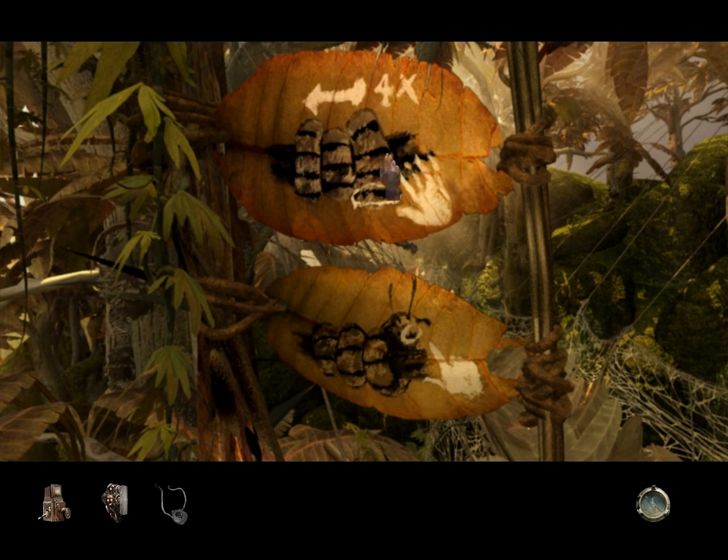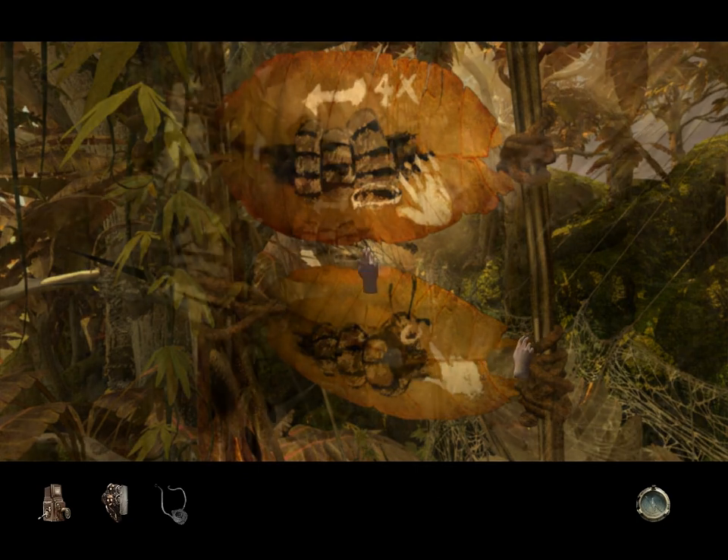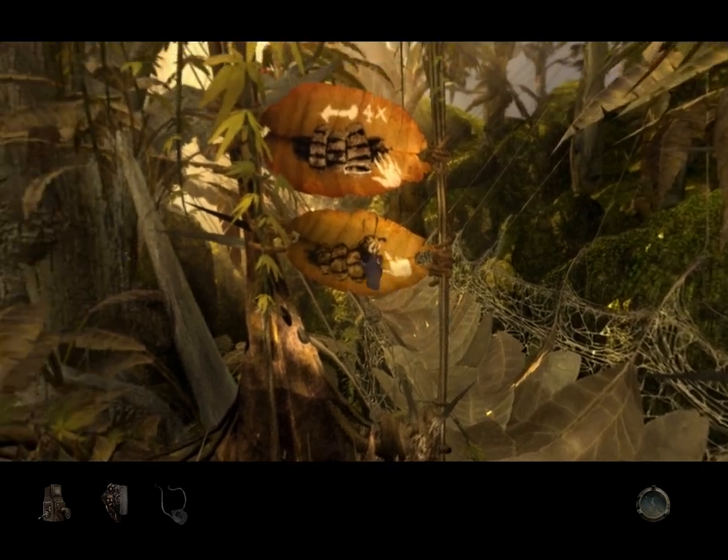And it resembles the animal we saw wrapped around the water controls in Zerenia! Apparently, if you rub this stripe four times from right to left, and then tap him on the nose... I don't know, something will happen.